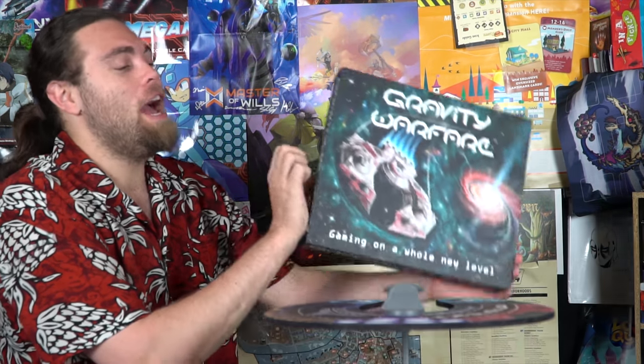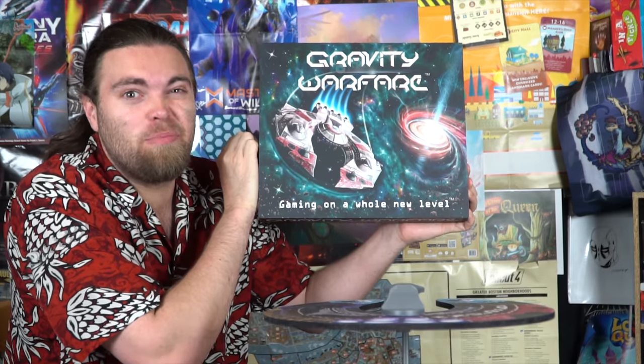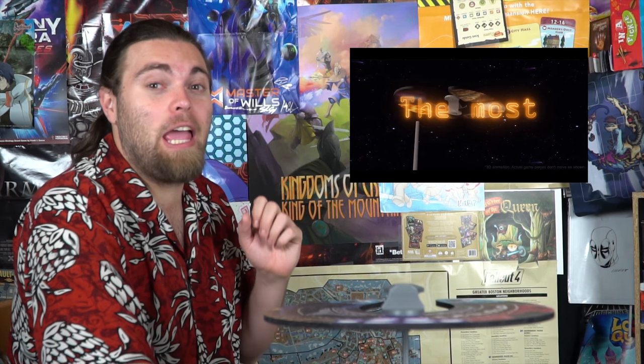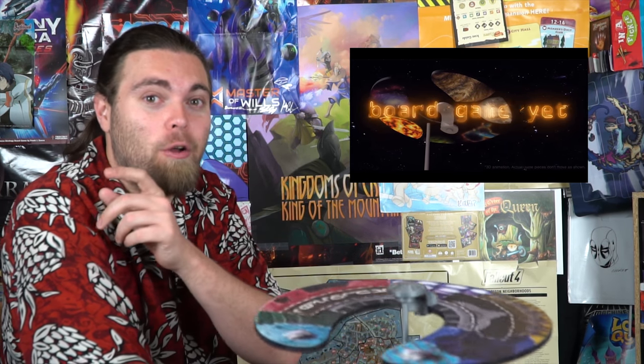Hey guys and welcome back to another Unfiltered Gamer Kickstarter board game review. Today's game up on the tabletop is going to be Gravity Warfare by Smart Iguana Games. Gravity Warfare is for 2 to 6 players, ages 13 and up, and plays 15 to 40 minutes. In the game players are going to be placing down different things on this space station and/or planets depending on the side you choose.